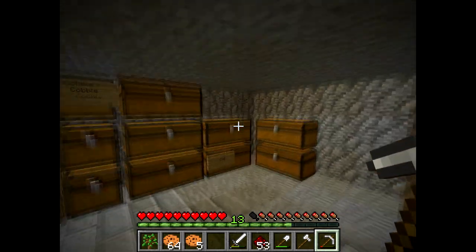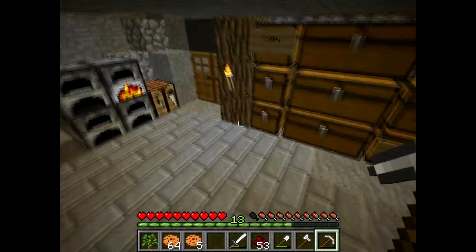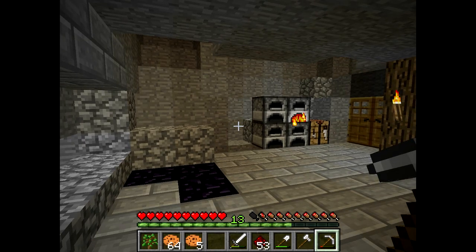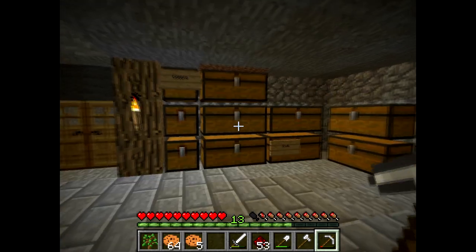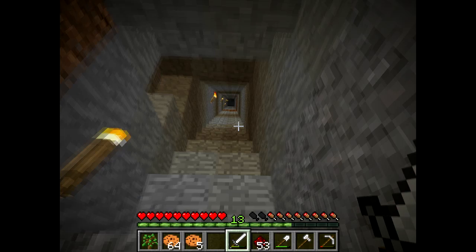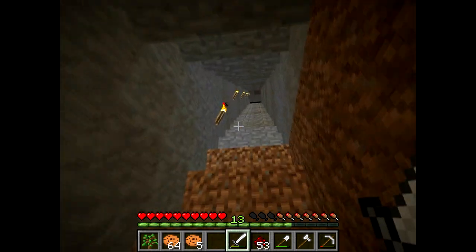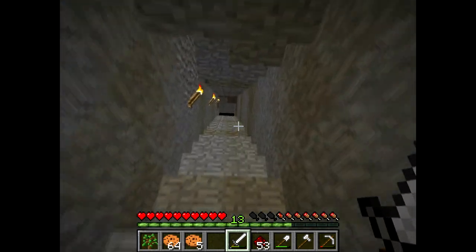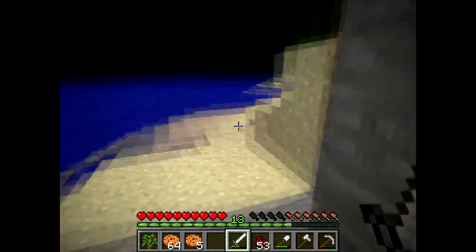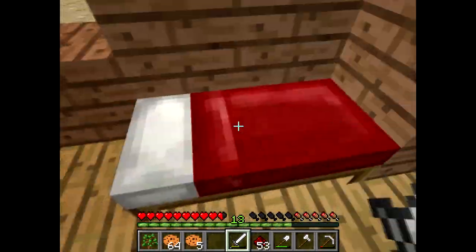But first I want to finish the lighthouse, but the lighthouse has some complicated issues because in 1.6 they're adding the hardened clay blocks. I immediately fell in love with those blocks when I saw them for the first time, but for now I'll just finish them in wool. Let me sleep and then I'll show you what I did in the lighthouse.